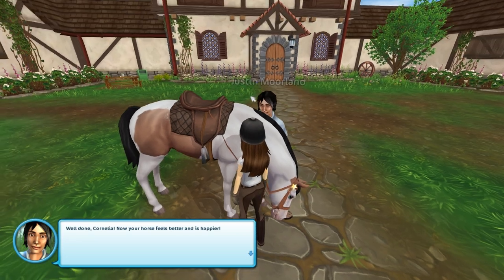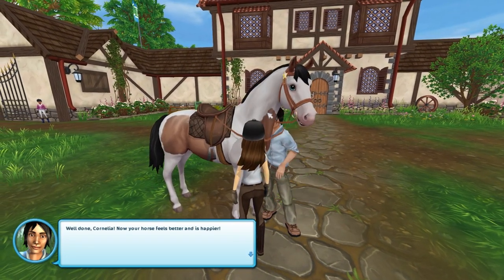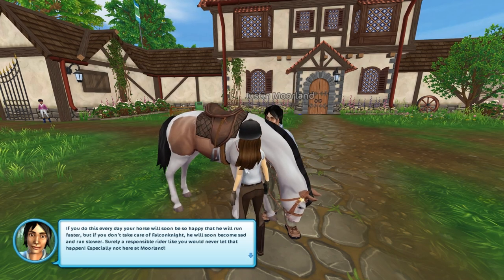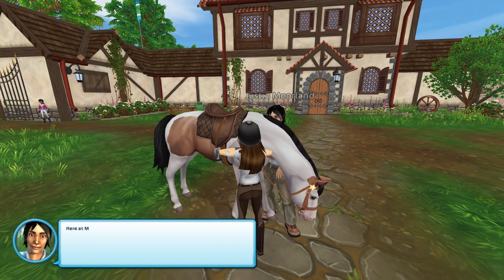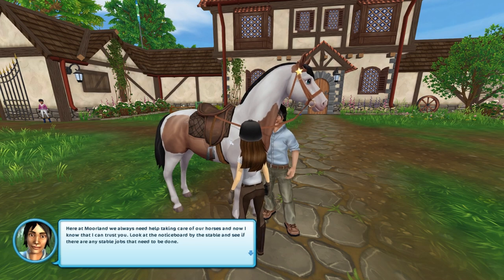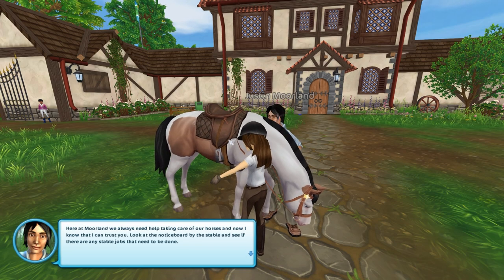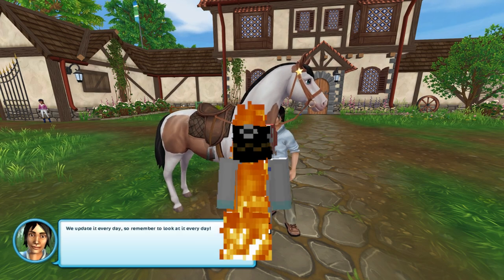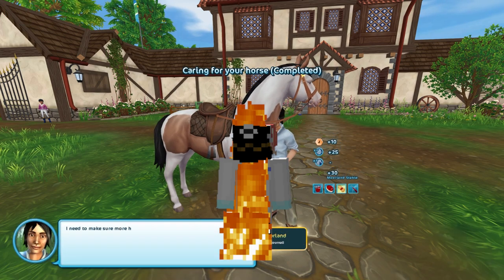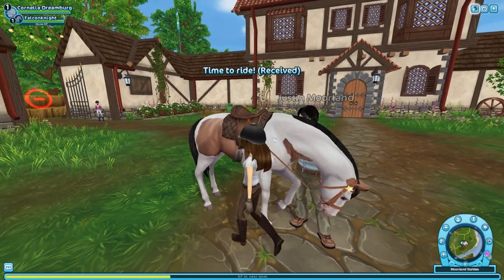Let me on my horse. Oh, I accidentally clicked him. Well done, Cornelia. Now your horse feels better and is happier. Surely a responsible rider like you would never let that happen, especially not here at Moreland. Look at the notice board by the stable and see if there are any stable jobs available. Yada yada yada. Yes, I will do this. I do want to ride, after all — that's why I'm here.